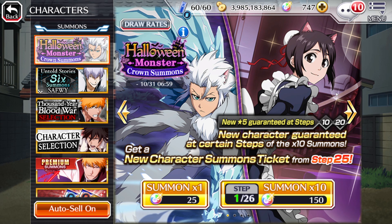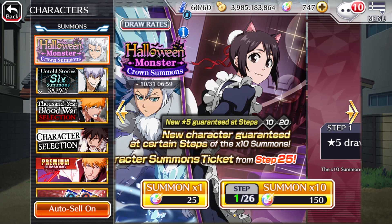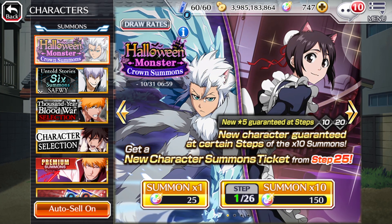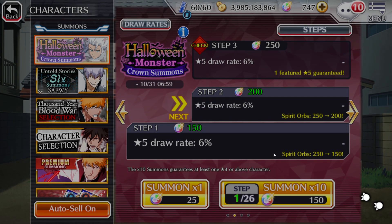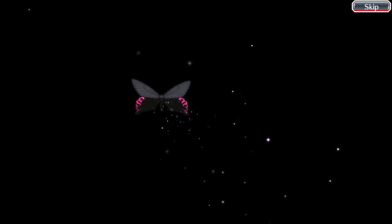Hopping over to the alt account now. In all honesty, if one account was going to get lucky, I'd rather it be this account — mainly with Toshiro. This account can't beat the very hard guild quests; the ranged Quincy stem, Ritter 1 in particular, and picking up Toshiro would be a massive buff to this account. We're definitely going to do 3 steps here because there's more value to be had on this account over my main.